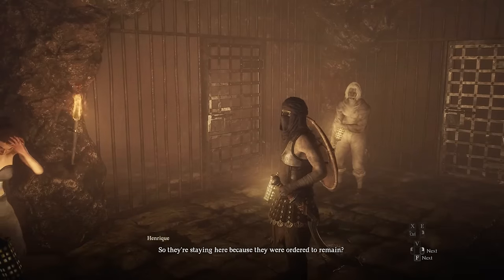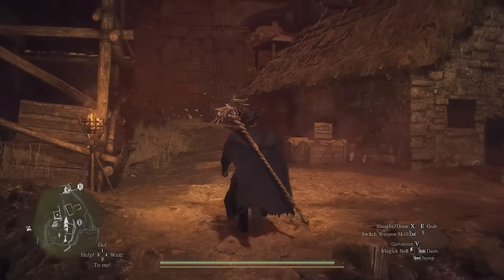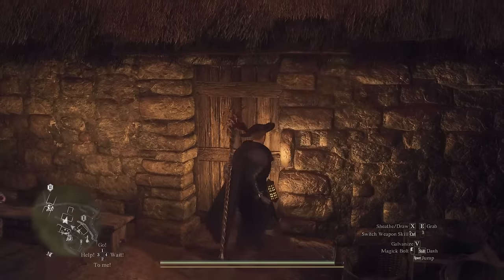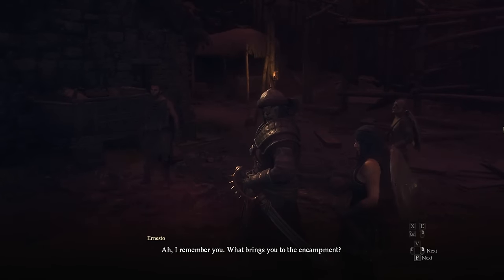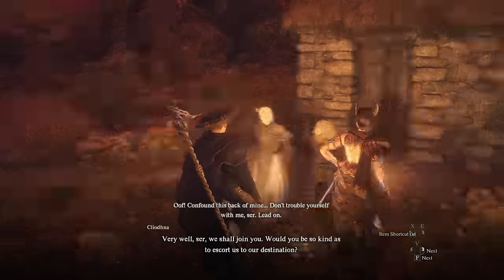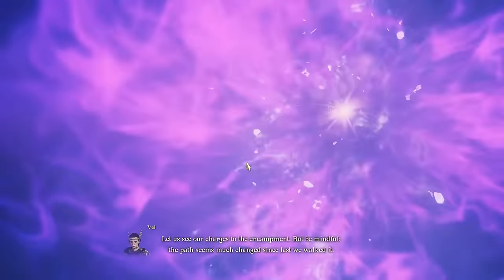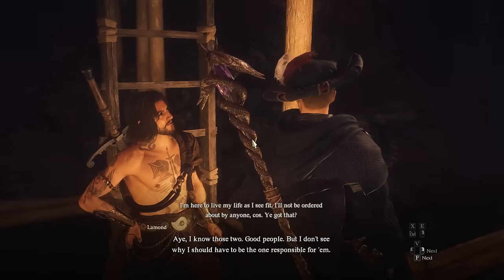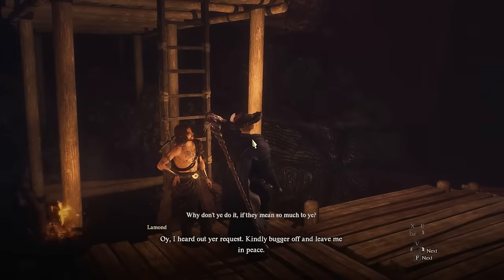At the Excavation Site, speak to Henrik, who will ask you to convince the pawns to leave the dig site. To do this, you'll need to retrieve the depleted God's Way staff from one of the locked houses in the town and give it to Henrik. At the Volcanic Island Camp, speak to Ernesto, and he'll ask you to escort the dwarven blacksmith and his wife from their cottage outside town — the same one you bring to the hot springs to unlock the magic archer vocation. I recommend just using a fairy stone once you've spoken to the couple and agreed to accompany them, because nobody has time for another escort mission at this point.